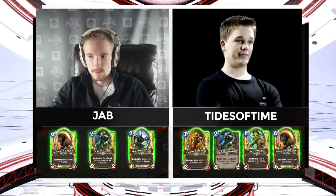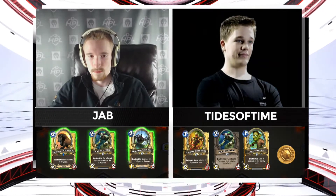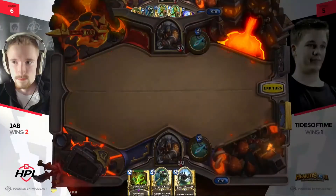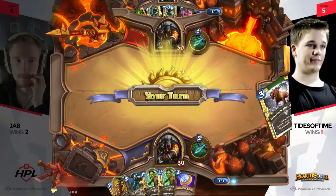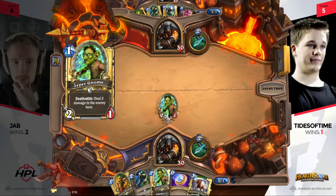This looks exactly in the vein of that hybrid Hunter that's becoming popular. It has the same early game pressure a lot of Hunter decks do — still got Leper Gnomes in there — but it's going to rely on more tempo plays with stuff like Freezing Trap to stay ahead on board, then curve into stuff like Savannah Highmane. We also see a Snake Trap in Jab's hand, something becoming popular here on HPL lately.